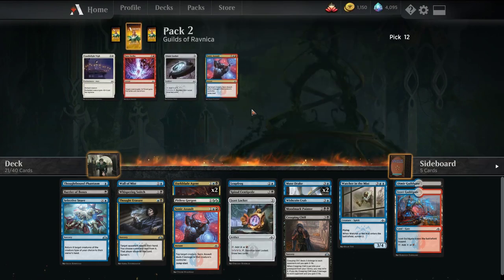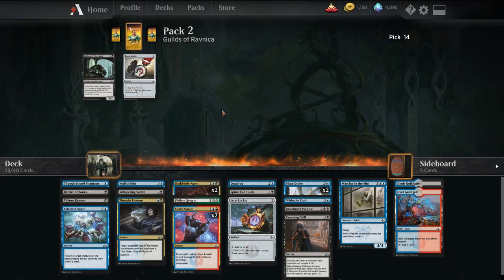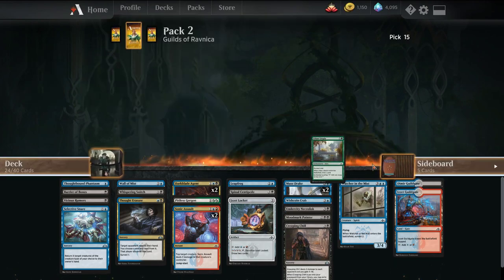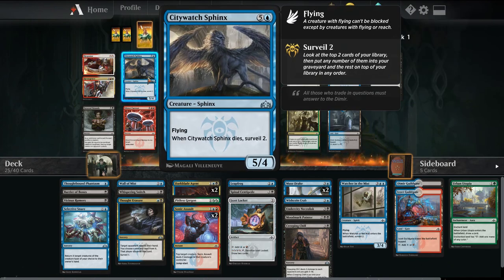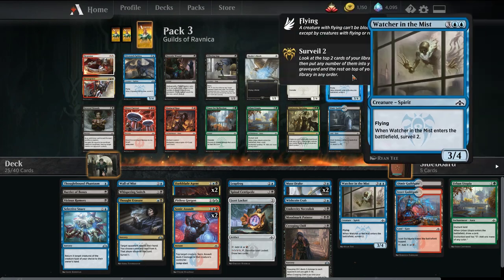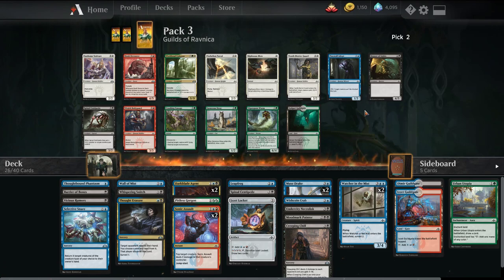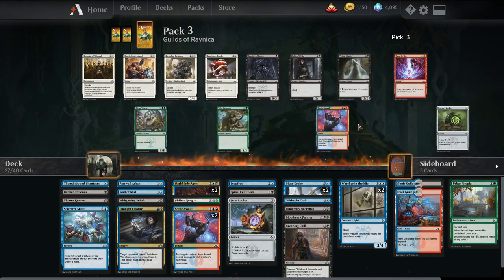We'll take the Locket here. Take Vicious Rumors. Deadweight's really good as early removal, the Imp as a 1-drop. Let's go Watcher in the Mist. Also looking for some duals at this point. I like this as an early blocker — plus it can force through damage.